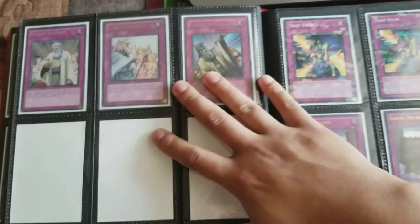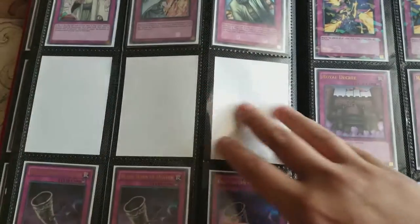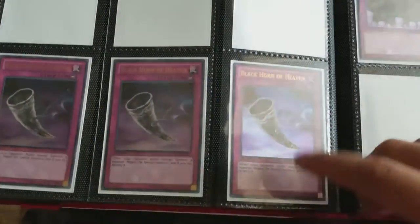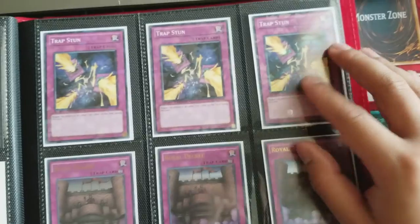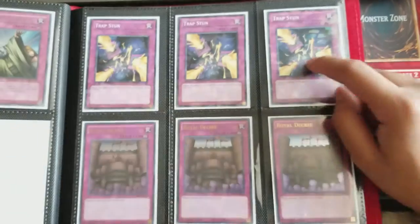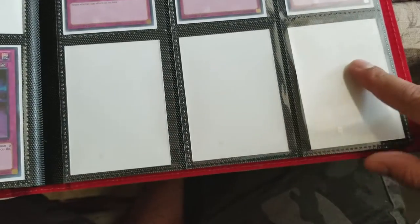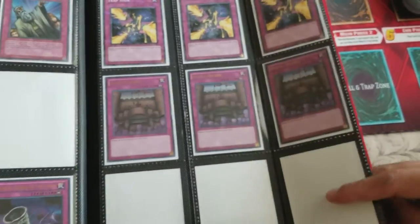This page is mainly just the counter traps like the Solemn Brigade. These are my Solemn Strike but I'm playing them so I took them out. I actually like Black Horn of Heaven as well. And speaking of hating on backrow — I used to play this all the time just to kind of go for OTKs: Trap Stun and Royal Decree. I'm still deciding what to put in here — it's going to be a line of backrow hate — and that is also a trap.